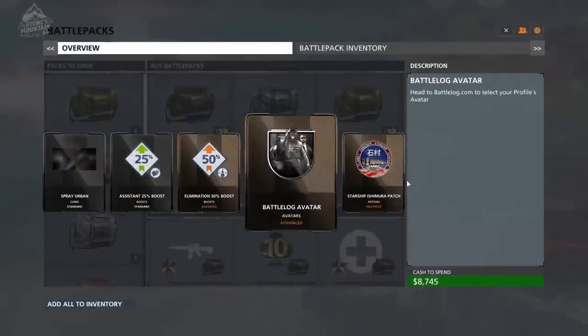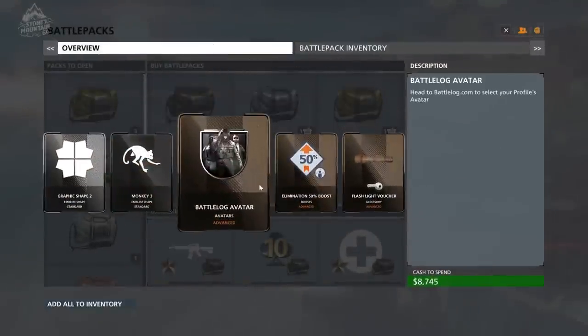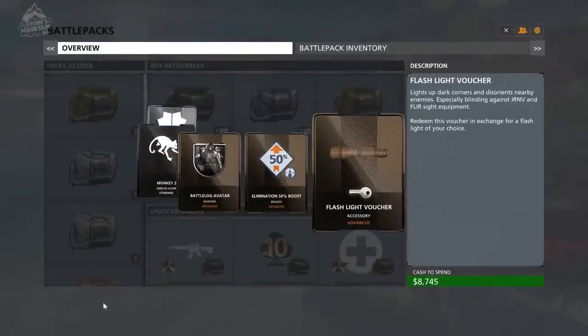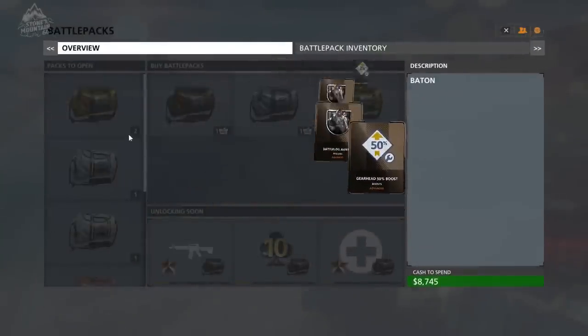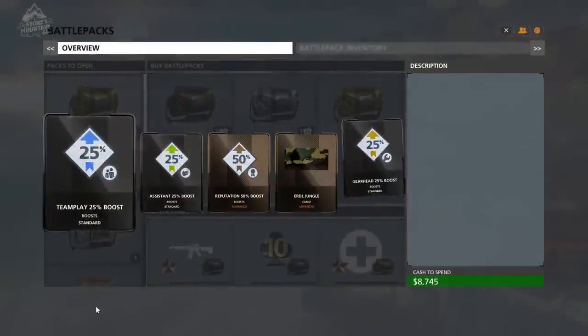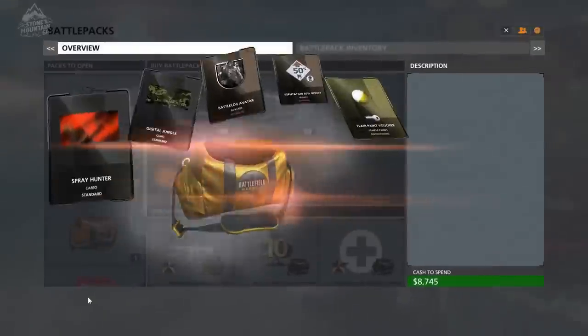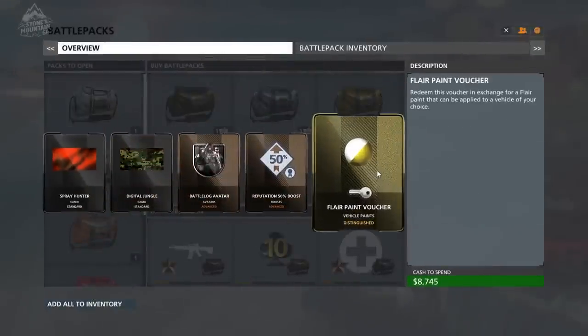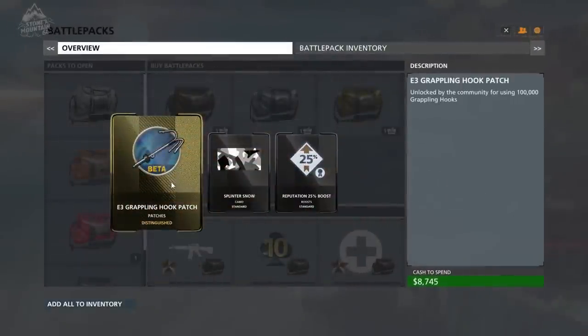In a gold battle pack you're going to get two standard items, two advanced items guaranteed — you only get one in silver — and then the fifth item is likely to be distinguished. I opened about six gold battle packs and on the very last one I managed to get a distinguished item, that being a paint job for a vehicle. So I get to skip the entire process and just choose a paint job to unlock. That's the very right-hand one there — the gold packs are the only battle packs you can open with a chance to get the distinguished ones, which are the best.